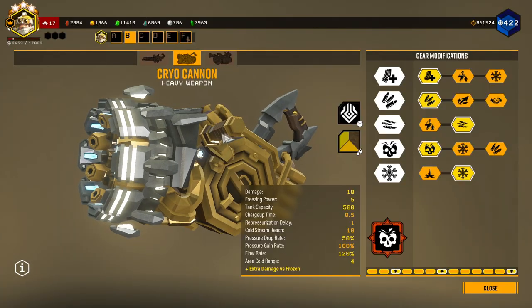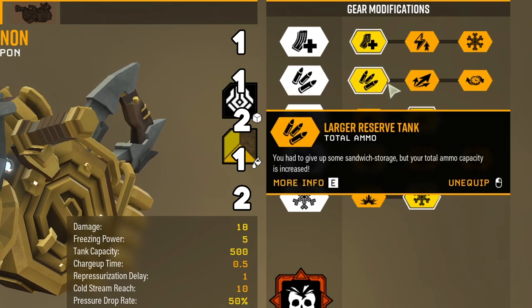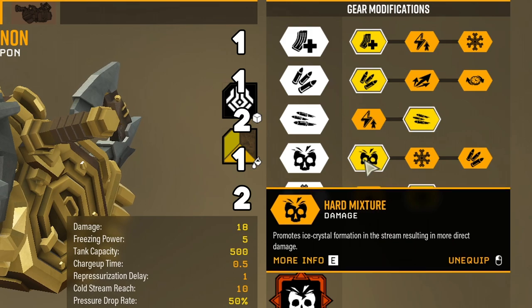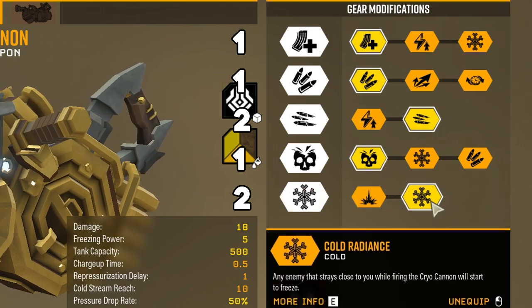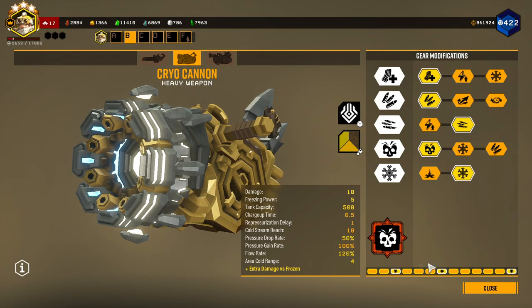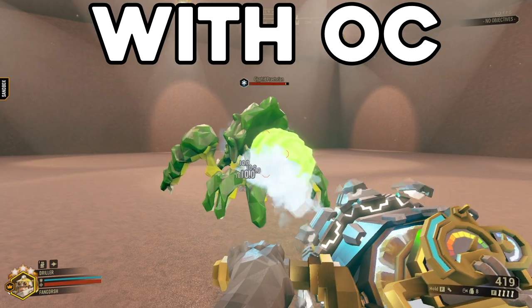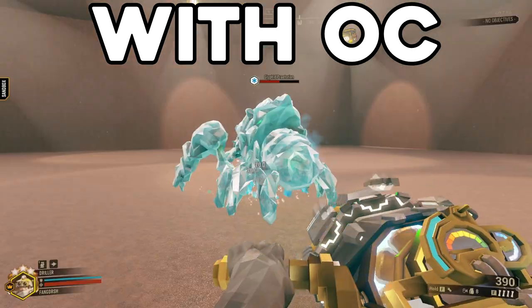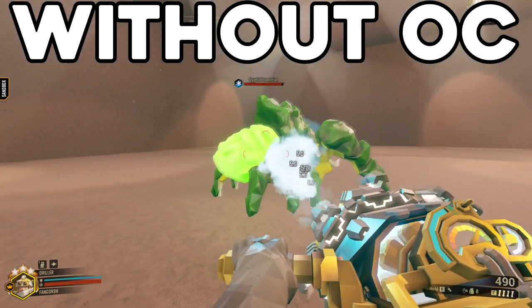So like I said, I have the Cryo Cannon for the primary. I have more magazine size in tier 1, more total ammo in tier 2, faster rate of fire in tier 3, more total damage in tier 4, and Cold Radiance in tier 5. The overclock we have today is Ice Storm — it gives you a massive damage boost when enemies are frozen, basically doubling the base damage on the gun.